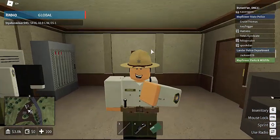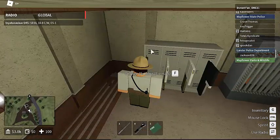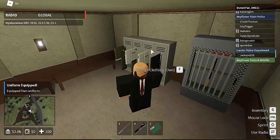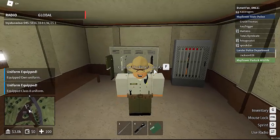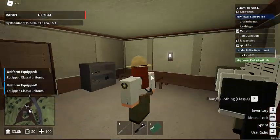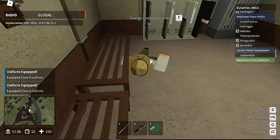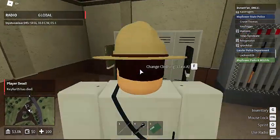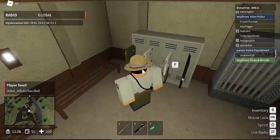Over here we've got our dresser slash closet slash changing area. We have our own outfit which you're not supposed to modify — just don't do that. You have a Class A uniform and three types of hair options: none, trekkie, and long. I usually use the trek. Then we have Class B uniform. Class A is usually used for cadets during training, while Class B is for normal rangers like me.